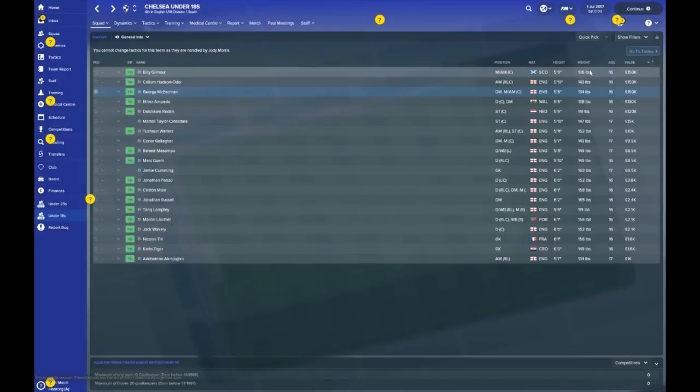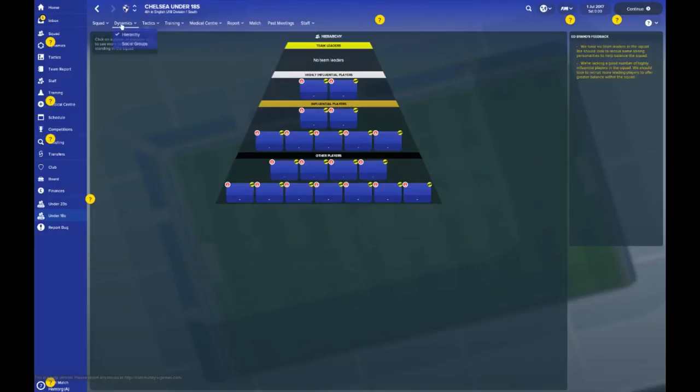Billy Gilmour — Scottish fella for the future. He needs to beef up a chunk. He's 16 years old, ranked at 150. McEachern is also valued at 150. Let's push on forward. What does Dynamics do here? Okay, this is something new — I've not really explored this in the other videos I've already put out. Apandu and Hudson-Odoi seem to be the key, potentially influential figures of the future. Let's move on to the under-23s.